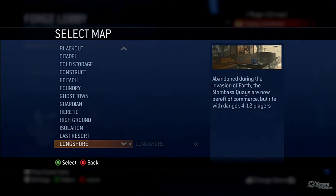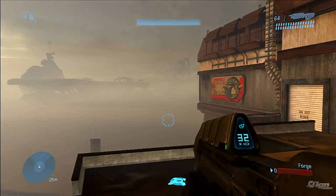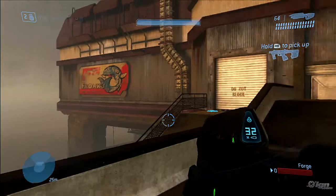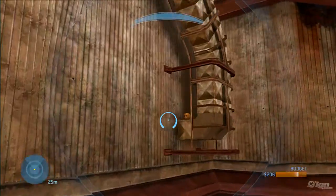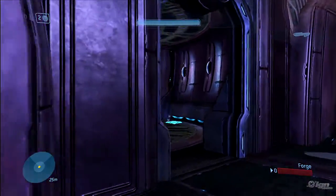The final skull is on the Longshore map. After spawning in, head around the corner to the right and look for two long air vents. Yep, Bungie must really love their air vents. Edit mode over to them, look behind, and bingo!